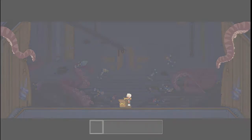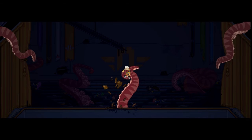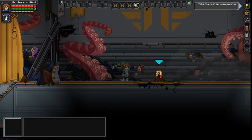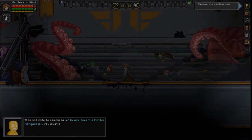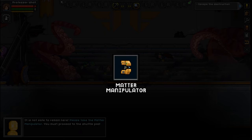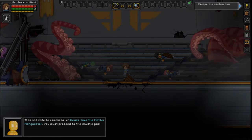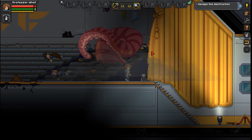What? What the — oh no! Tentacle monster! Oh no! You, graduate, take the matter manipulator and run! Get out of here! Okay, we gotta go! Yeah! There we go. Now we've got the matter manipulator.